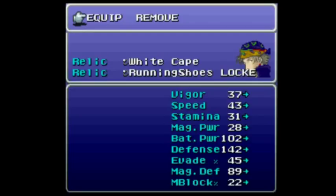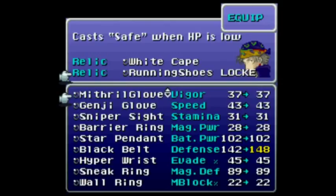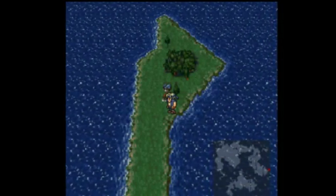This is what messed up one of my other runs. Equip, down — one, two, one, two — and that should be the backguard, presumably equipped on Locke.